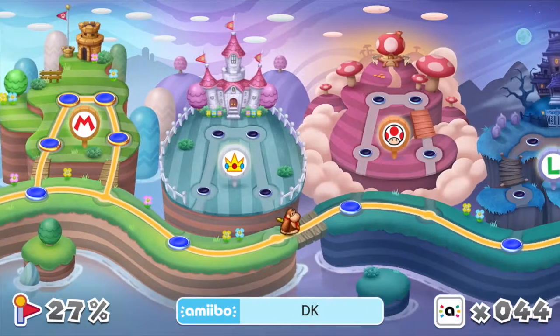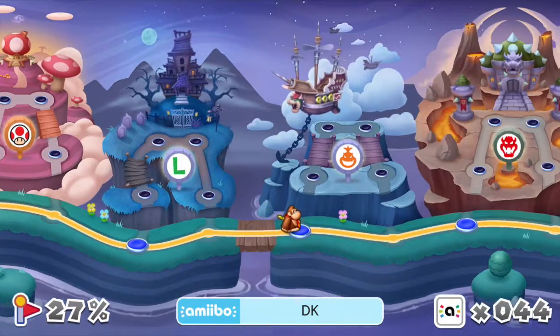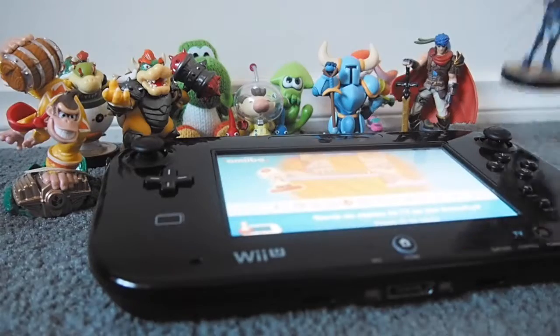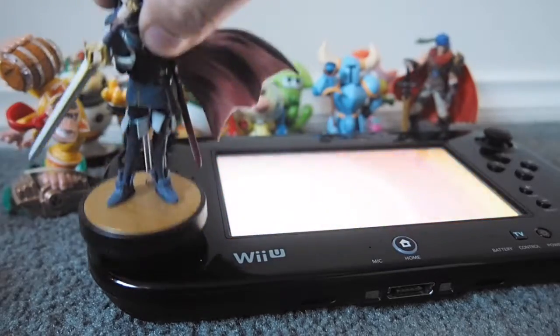The featured characters include Donkey Kong, Diddy Kong, Yoshi, Mario, Toad, Peach, Luigi, Bowser Jr., Bowser, and Rosalina. If you don't have any of them, the game still lets you play with another amiibo, showcasing a less popular cube character.